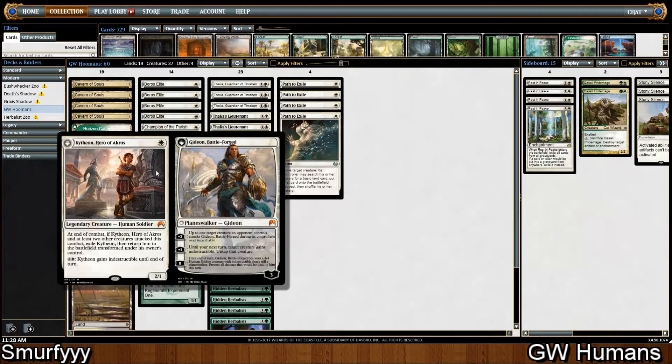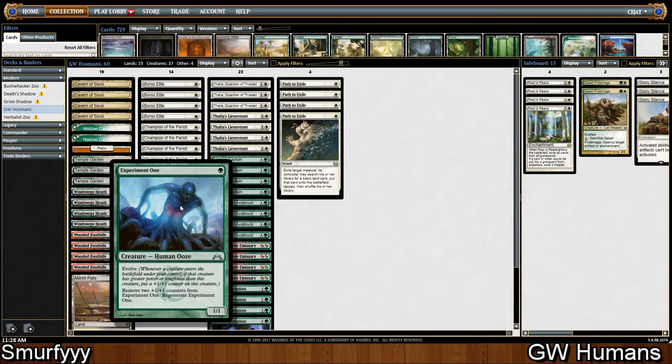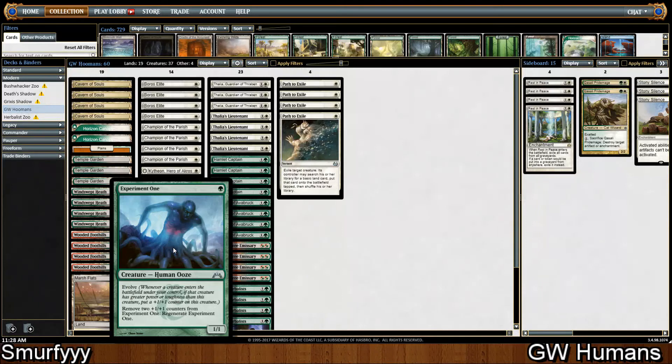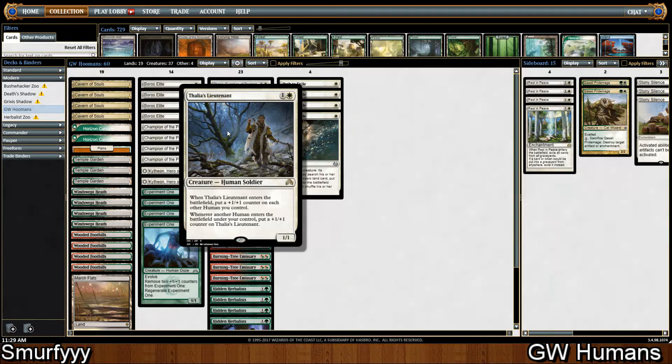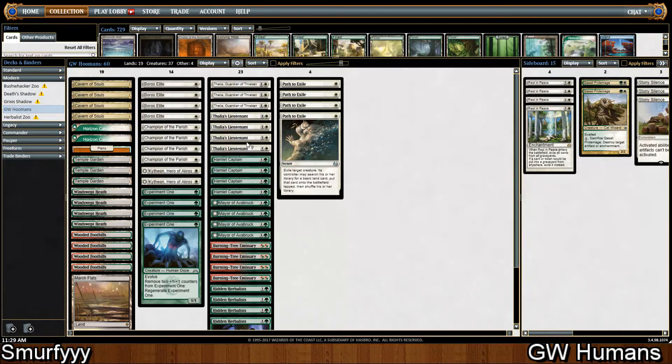You could probably get away with three, but we're just playing two for now. And four Experiment One. Experiment One is probably the weakest in this deck just because our creatures don't get that big, but using things like Thalia's Lieutenant will pump it and remove the counters as well — so it's not just relying on Evolve to get the counters. You can actually just get them from things like Thalia's Lieutenant.